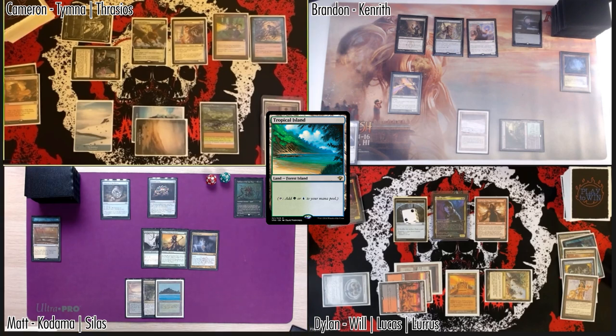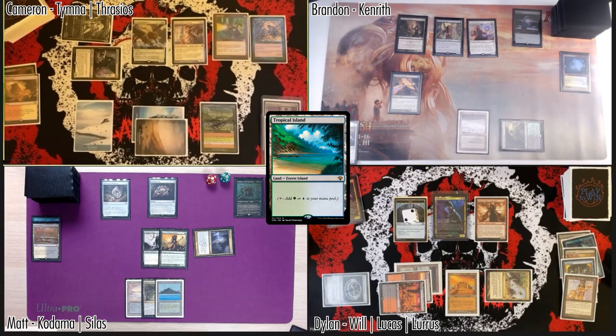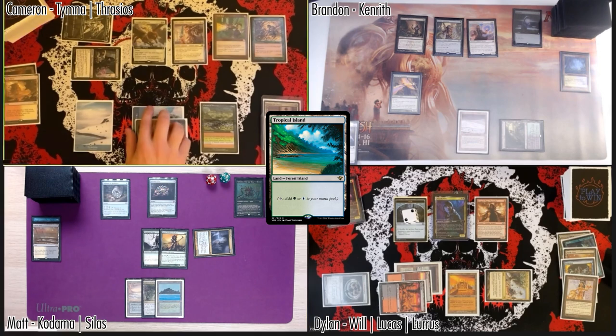I'm gonna play a land — wait, is Root Maze an enchantment? Correct. I think I can safely attack into Cameron. I'm unhappy if we're gonna start depleting things. I'm happy if you block and we get some creatures off the table. I'll just send three at you Cameron.